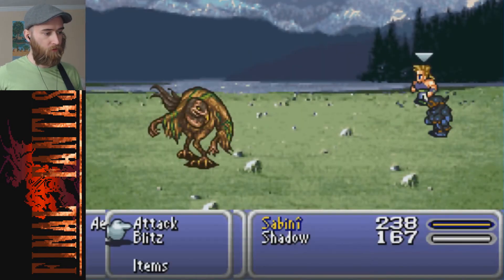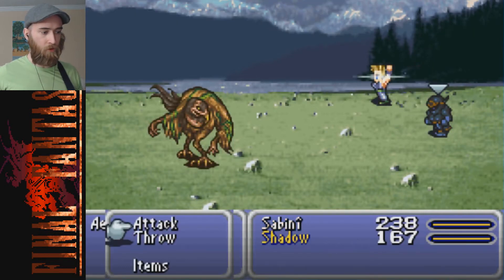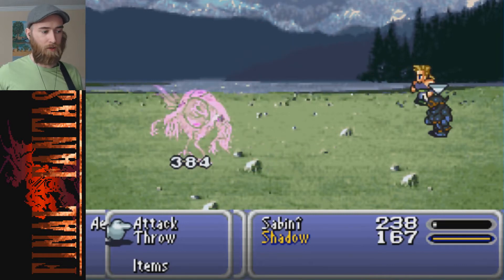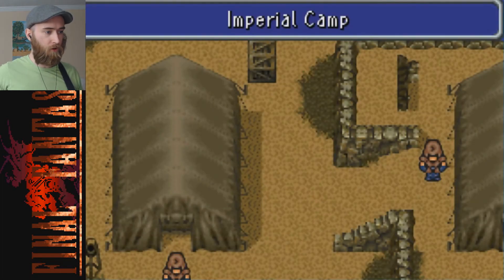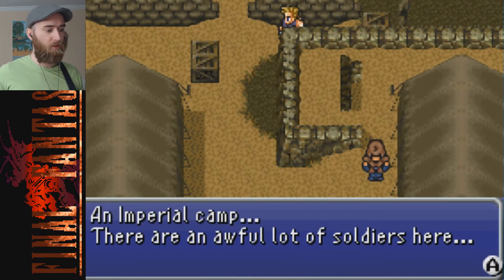Let's burn him with more Blitz. And there's the Interceptor Shield that Shadow has - sometimes his dog just absorbs hits. I'm pretty sure that's his dog. Sometimes it will be a counter attack if that occurs. Time to burn out my throat again - an imperial camp, and there are an awful lot of soldiers here, like first class soldiers.